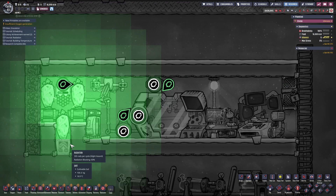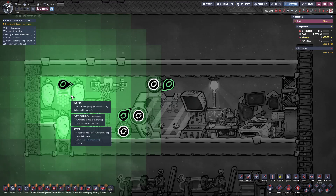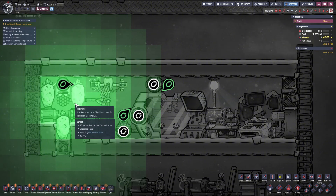Three Weezworts already produce enough radiation for early game research. If we plant too many, the radiation might get too strong and cause our duplicants to get sick.